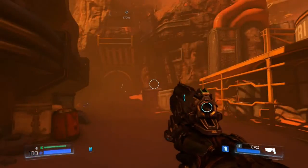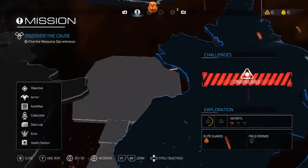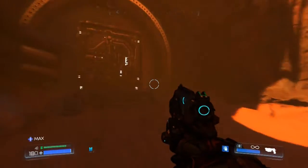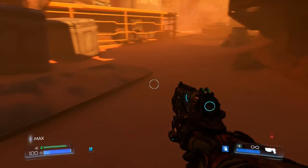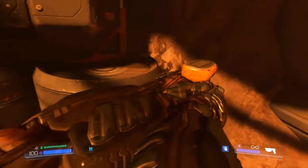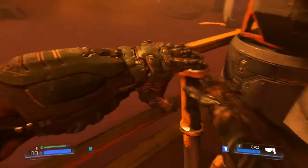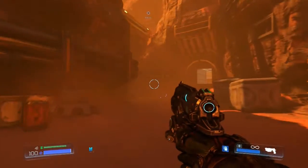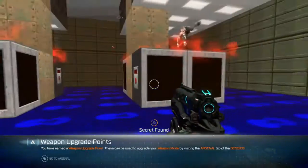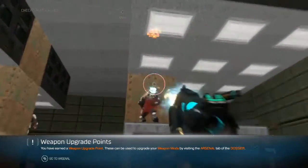The next collectible is in this room back here, which you'll know about if you unlocked the auto map secrets. To get this door open, you need to find a switch — it's directly underneath the stairs here. Pull the lever, you'll hear some fancy music, and then the door will be open. Crawl right in — secret found!